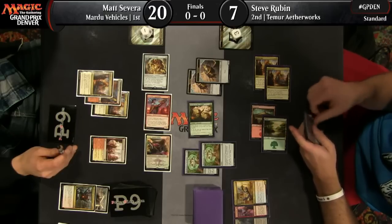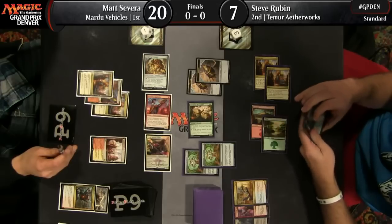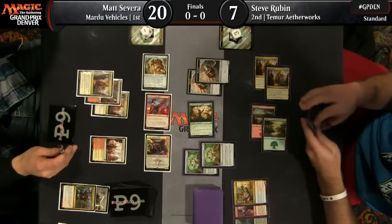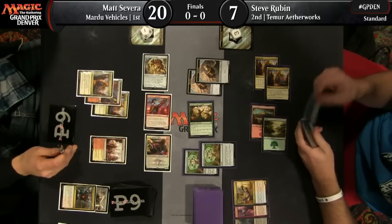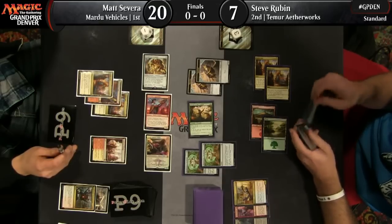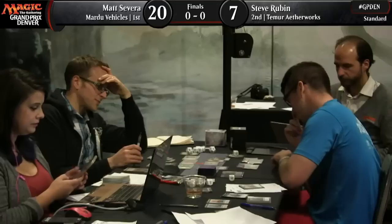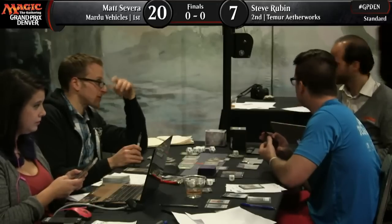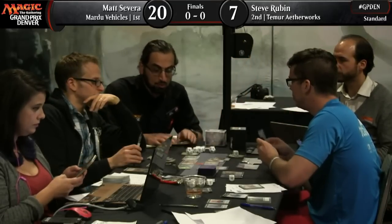It looks like Steve does get the energy. The judge also put a card from Matt Severa's hand back on top of the library — just being thorough to fully rewind the game, though it's not going to actually affect what's going on here. Matt Severa knows exactly what he's doing — he's jamming with his team, and that's going to prompt both thopters to block the Scrounger. That's going to get Steve down to two life.